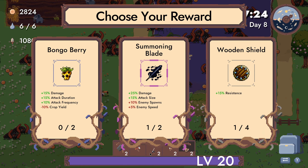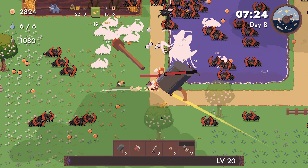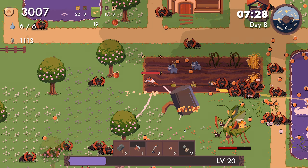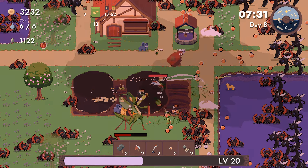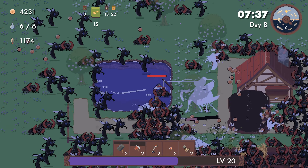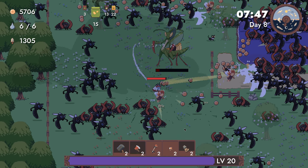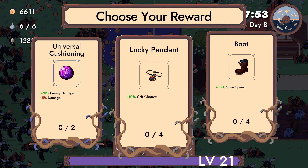Heavy swing. Best second summoning blade — I'll take it. Attack size of frequency. A bit change of damage. I can't really see what's happening with the sheer amount of enemies. Boss is dying. Got him.